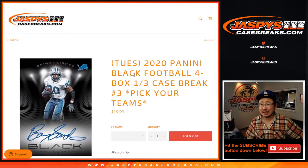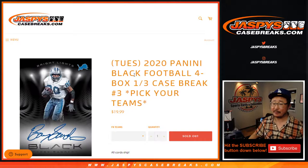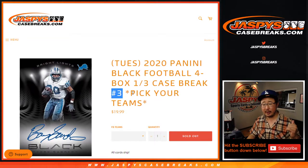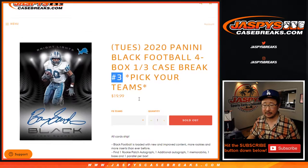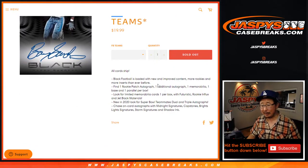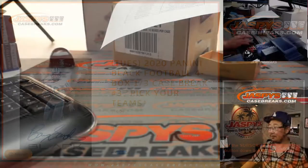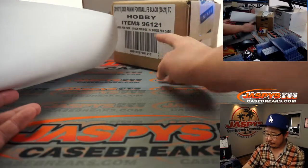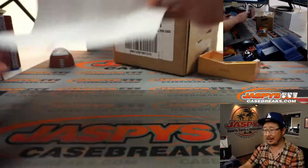Hi everyone, Joe for jaspyscasebreaks.com coming at you with 2020 Panini Black Football, four-box pick your team number three. Now remember, three was supposed to be the final third of the case we had popped open earlier, but those boxes were accidentally sold by jazpysbreaks on Instagram. So we had to get a whole new case. Lucky for you, pick your team three comes from a fresh case. The next breaks four and five will also be from this same case as well.